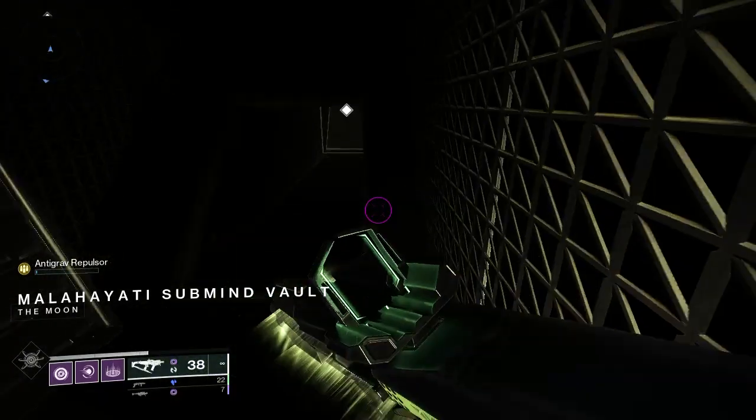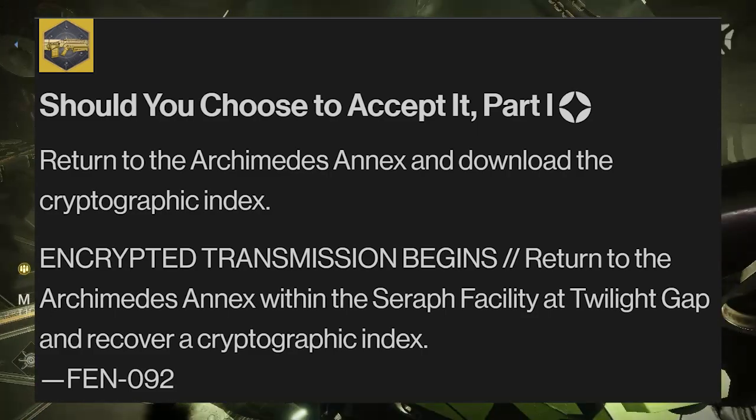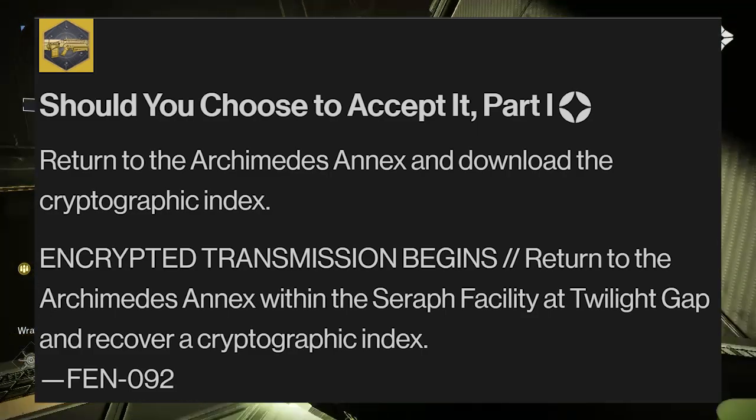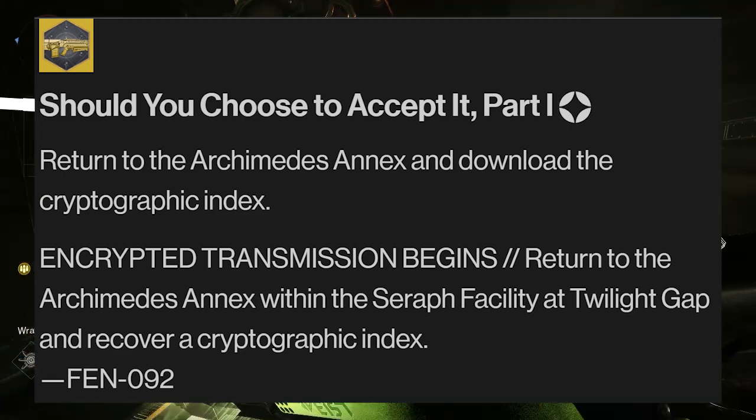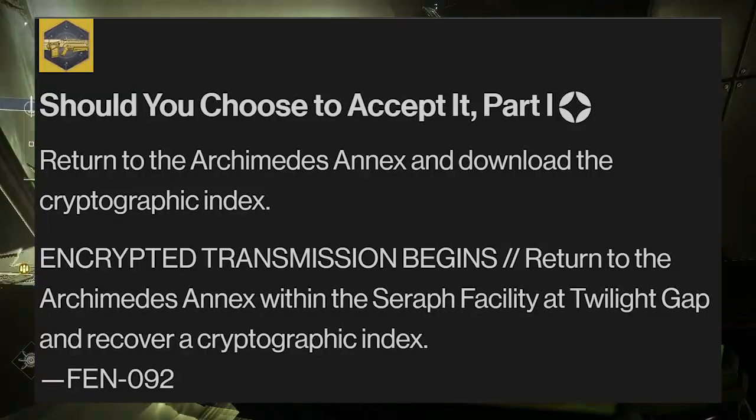The first quest, called Should You Choose to Accept It Part 1, starts you off by sending you into the Seraph facility during the Heist Battleground, which will be on the Twilight Gap. During the activity, you'll need to recover a cryptographic index.